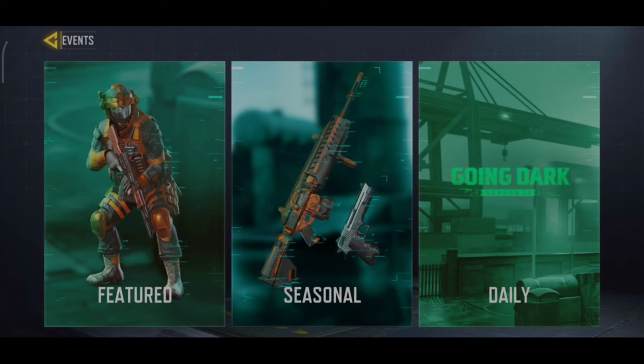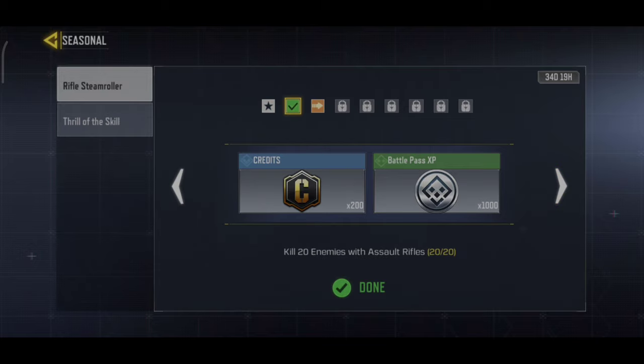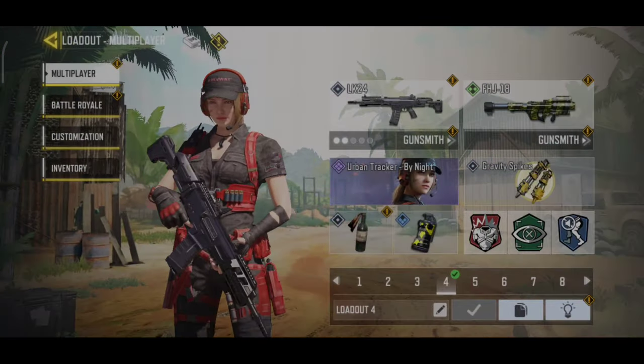Now we will do the events and select the Seasonal Mission. The mission of the Rifles Team Roller is selected. We will have a first task to kill 20 enemies with the Solid Rifles. We will do the loadout, select the Solid Rifles, and the game will start.